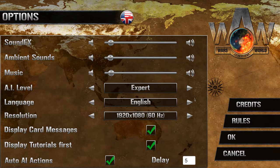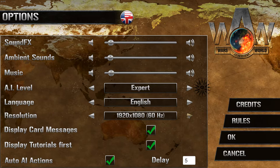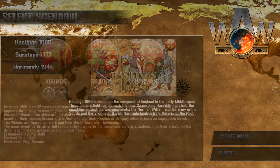The difficulty level, as far as I understand, is chosen here in the options under AI level: Basic, Voluntary, and Expert. I'm going to go for Expert. I think I'm going to regret this terribly, but we'll try. I'm not sure if the AI gets a bonus at this level or if it really is just its brain, but I want to see how good it gets when we put it to the test.